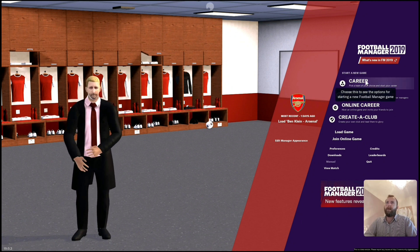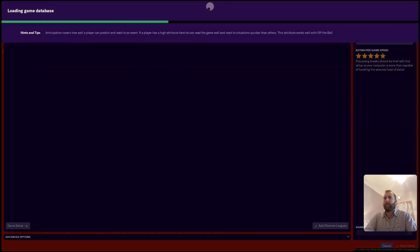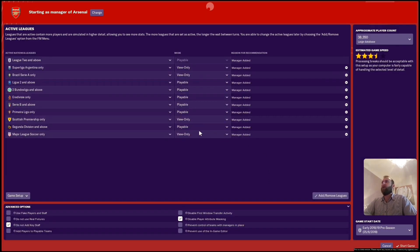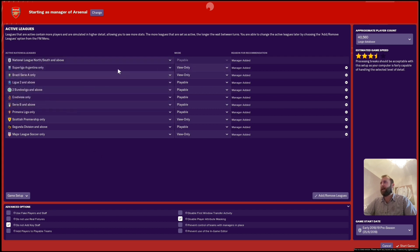What I'm going to show you is a career setup — I'm going to show you how many leagues I can set up on the Shadow PC and it will give us a rating. You can see in the top right of the screen there, it's giving us an estimated game speed. This is based on what I've got in a current save with Arsenal going, and I think these are pretty much the specs I used — I had it all the way down to the north and south as playable.